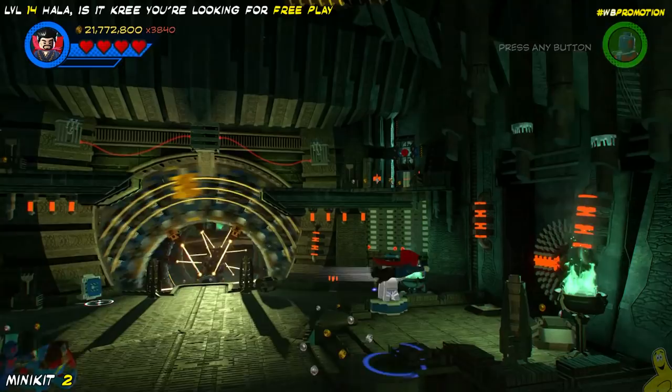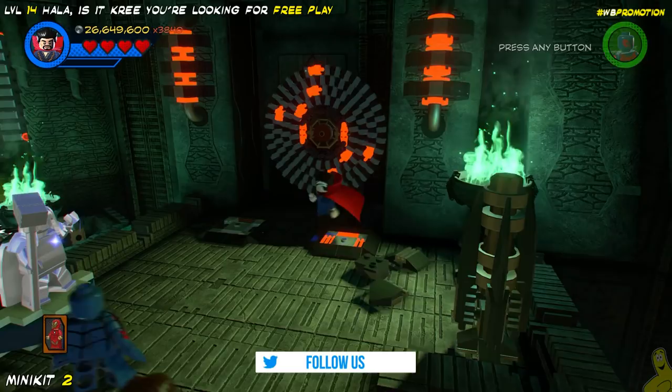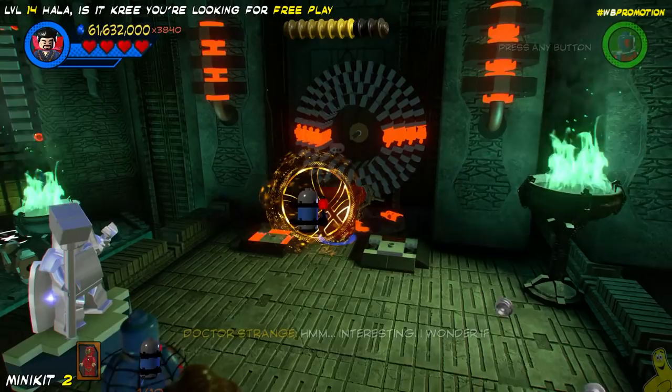Directly across on the far right side, we're going to have another little minigame. You actually step on either one of these pressure-sensitive switches to mix up the puzzle. All we have to do is simply step on each switch two times — I simply went left-right, left-right, and it made everything all right. It'll spin around and give us a grapple plug that we'll rip down with Doctor Strange. Booyaka show — a whole bunch of bluesies and that minikit number two. We'll go ahead and take it.